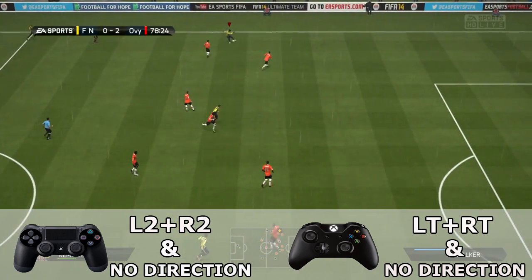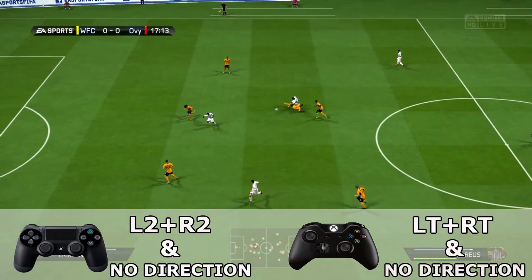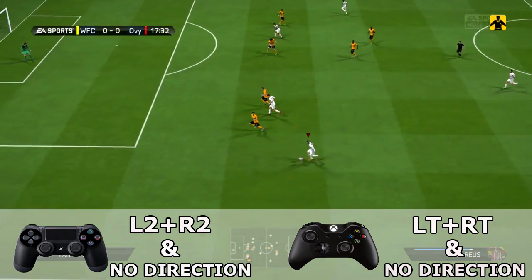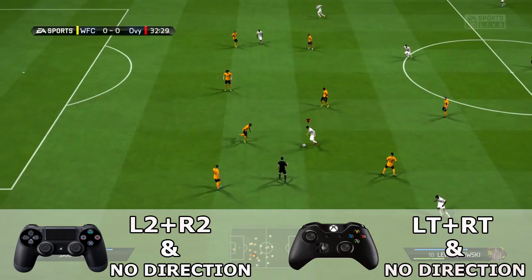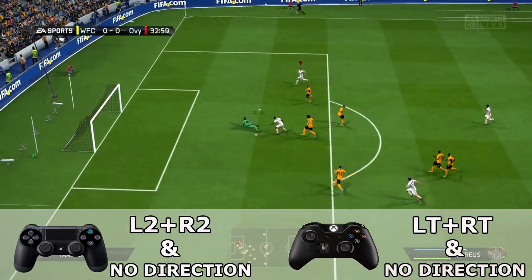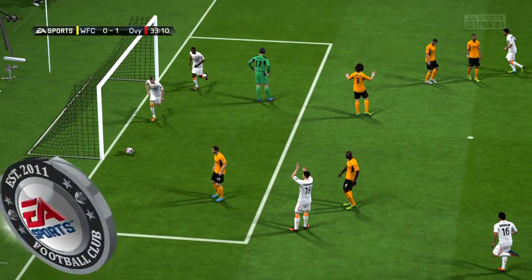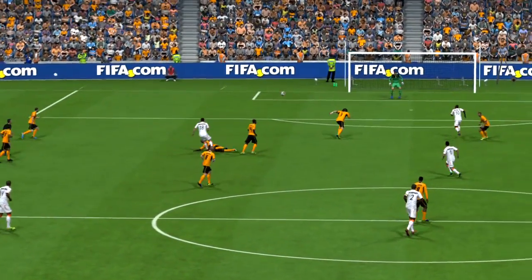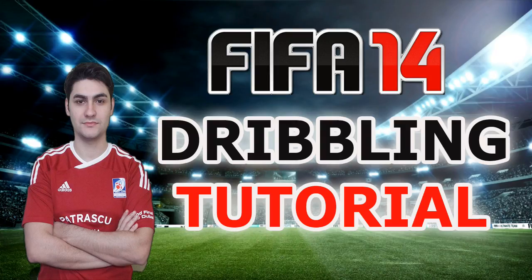Another type of move you can make using the skill dribbling is the stop and turn. If you're a subscriber to my channel you might remember the tutorial I made about it — it was really easy to do, just pressing LB or L1. If you press the skill dribbling combo without any direction from the left analog, it will perform the stop and turn. As many of you know, this move is incredibly efficient especially before doing a long overhead chip pass, because it gives your players time to make their run.